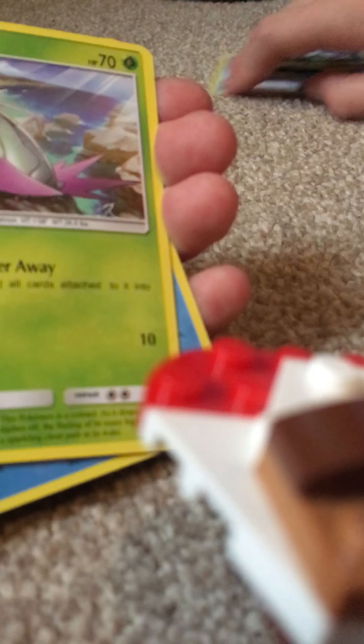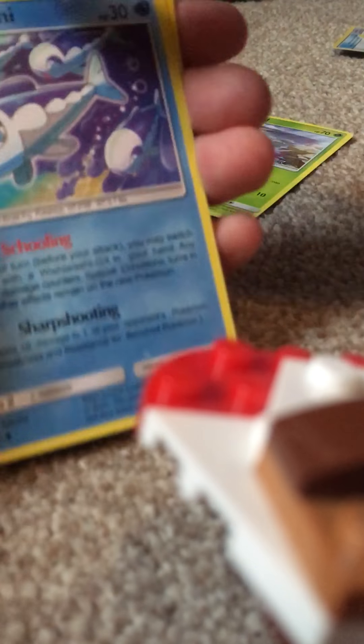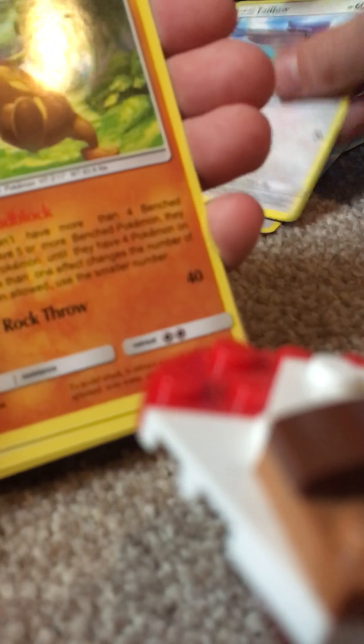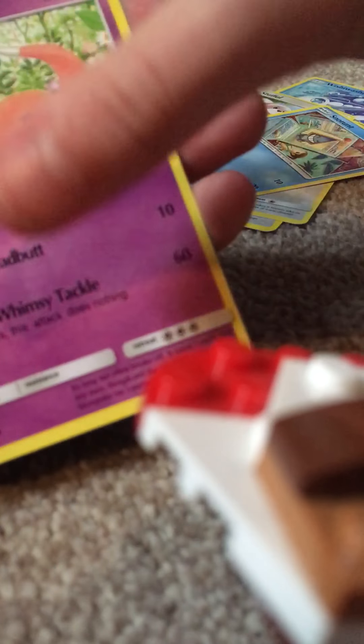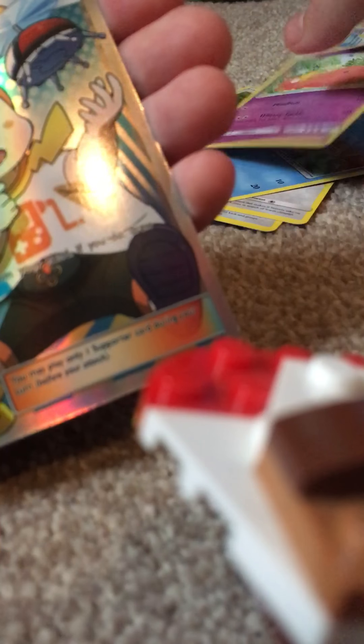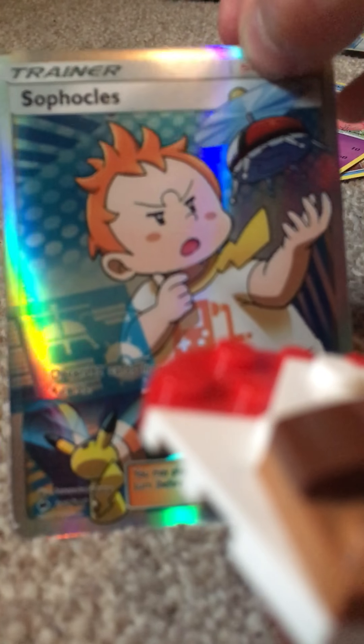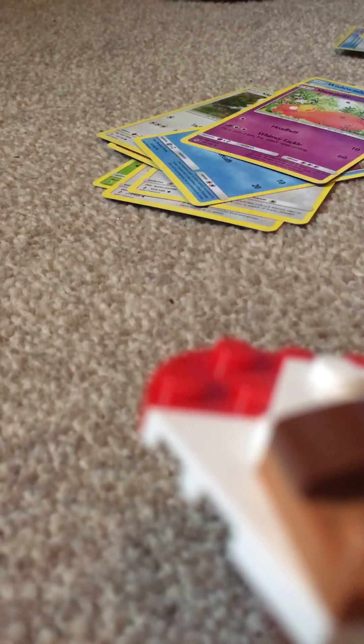I'll just move these cards. Winged Pawn, as you can see, that wishy-washy one. Talonflame, Talonflame, Shedninja, Stufful, Snorunt, Slowpoke. Then I can't pronounce this guy's name.